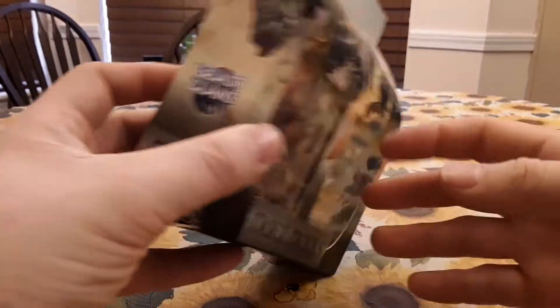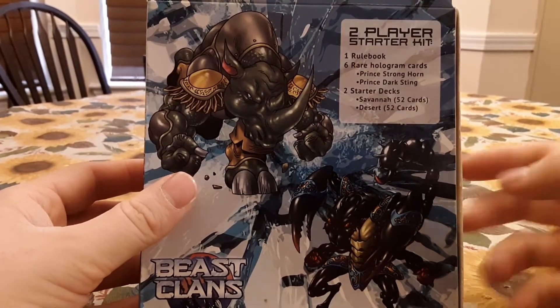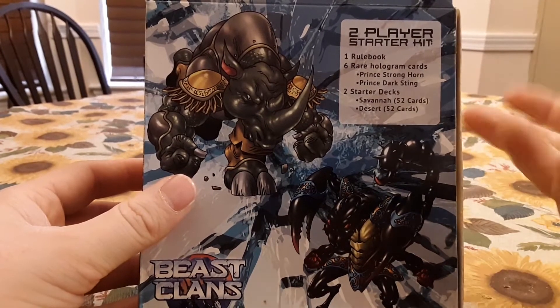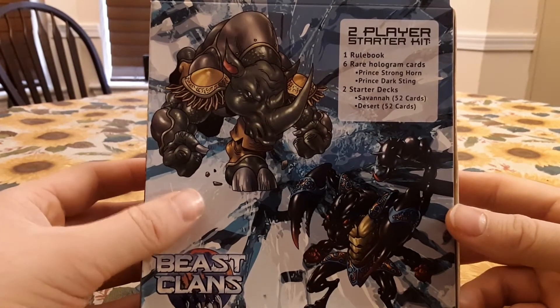This is originally a Kickstarter card game. So it includes a rulebook, six rare hologram cards, then it says Prince Stronghorn and Prince Darksting, two starter decks — Savannah and Desert — each containing 52 cards.